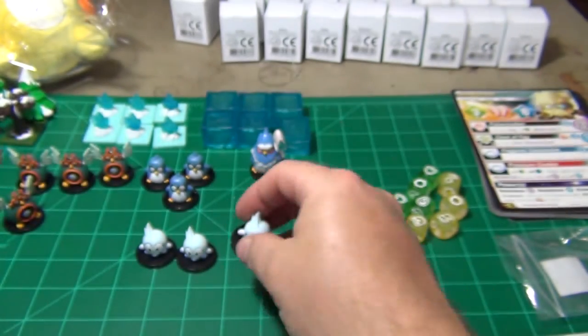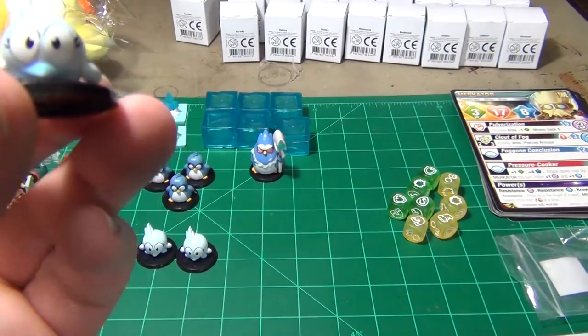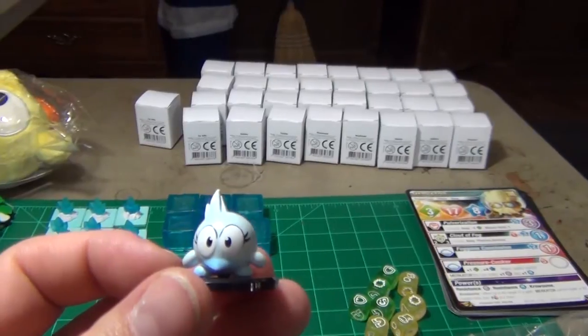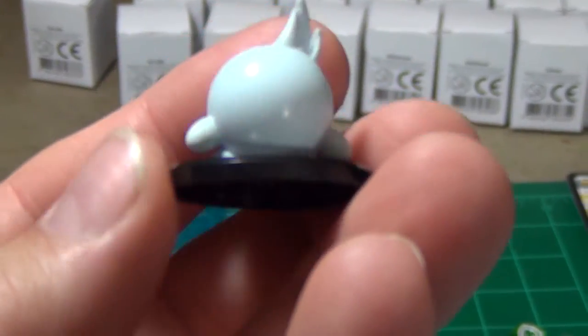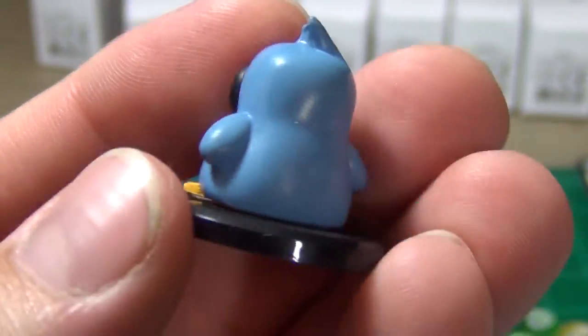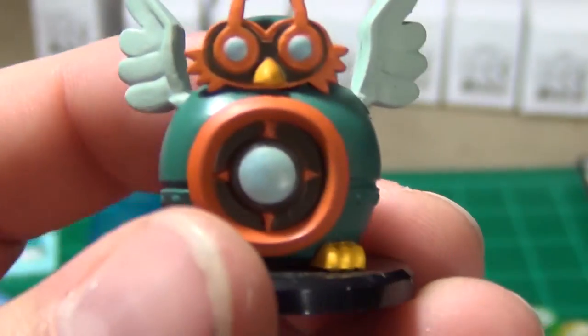These next few you get multiples of. There's an ice tofu and a bat shadow — you get three of those in the resin set. There are also some sort of penguin-looking birds — I got three of those in the resin token set. And this is some sort of clockwork bird — I got four of these from the token set.